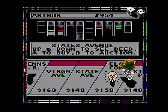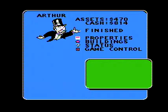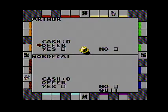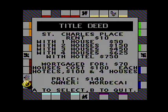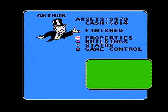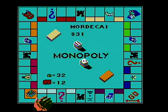I own that property. So apparently I made the first trade. Here is Arthur's first offering — he would like St. Charles Place, even though it's mortgaged. The answer is no deal.